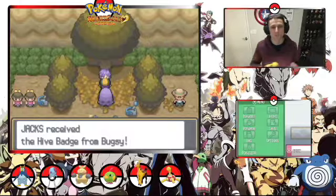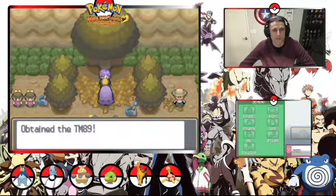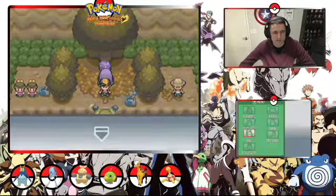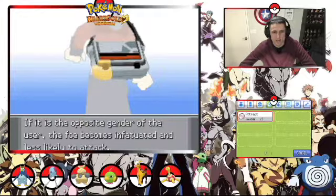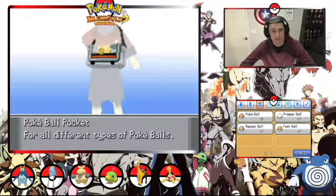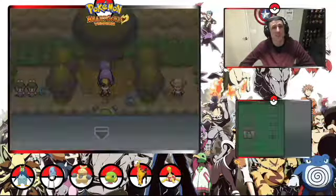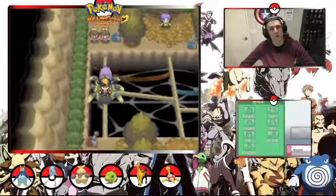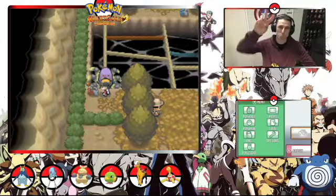Hive badge from Bugsy, otherwise known as Crystal — thank you so much for the badge. TM89 — let's see what TM89 is. Attract — Attract ain't too bad, I'll take that. We should stock up on some more Pokeballs as well. But otherwise, that's the end of today's episode, guys. We managed to take down Bugsy, which is fantastic. I look forward to seeing what happens in the next episode. Thanks for watching, catch you next time. Peace!